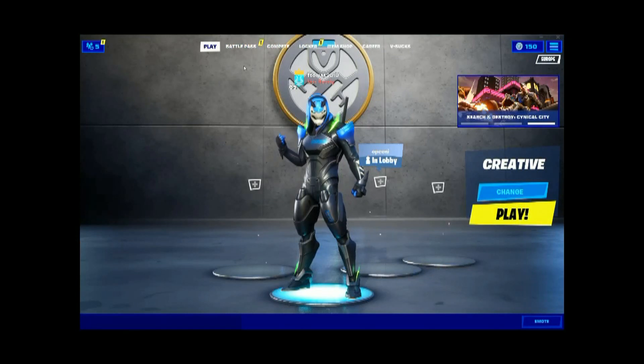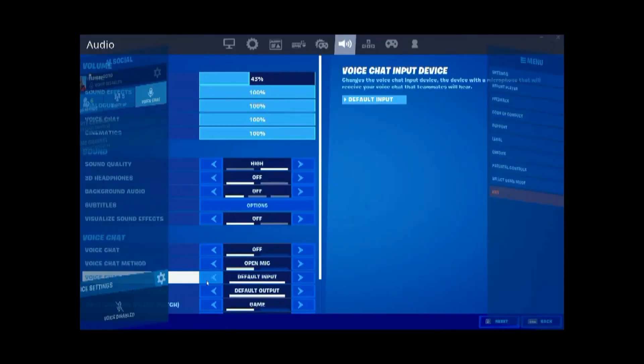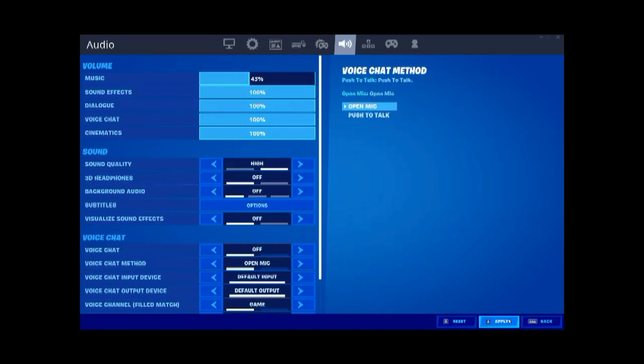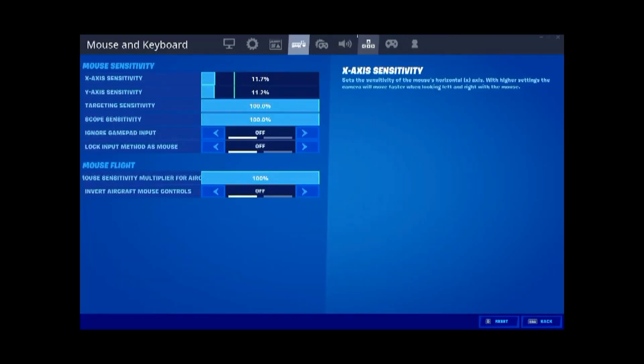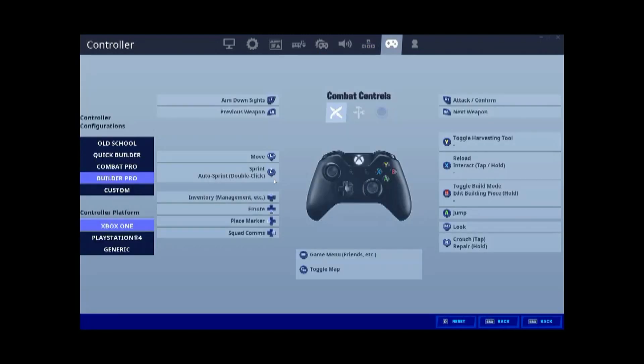This is basically going to be a tutorial on how to manage your settings and how to build. If you want voice chat, you have to click the icon, then go to voice chat settings and toggle it on or off, then click apply. What I recommend is Builder Pro. If you don't want to learn Builder Pro, you can make your custom controls — same for PC. If you're on a controller, I recommend Builder Pro.